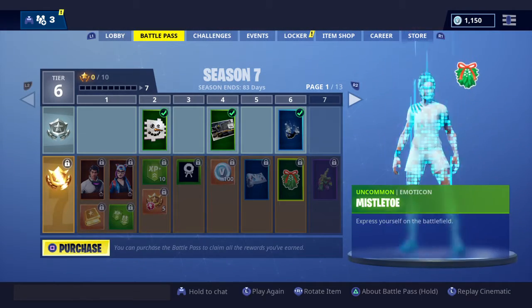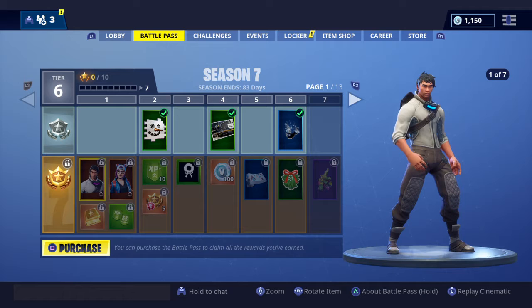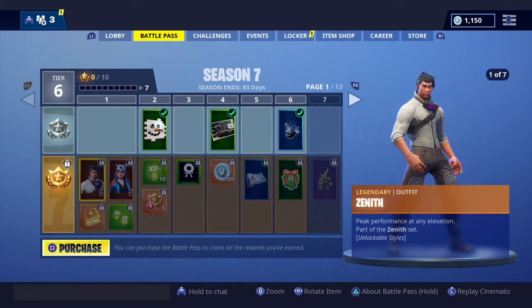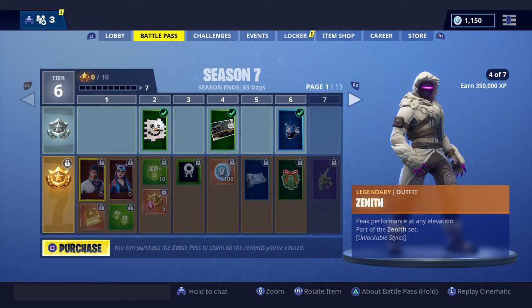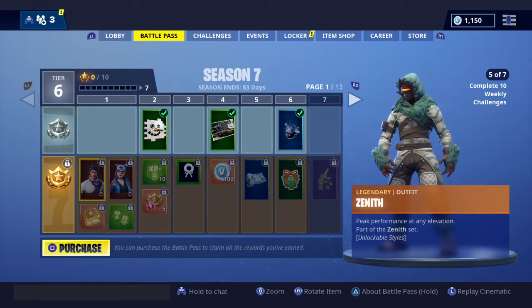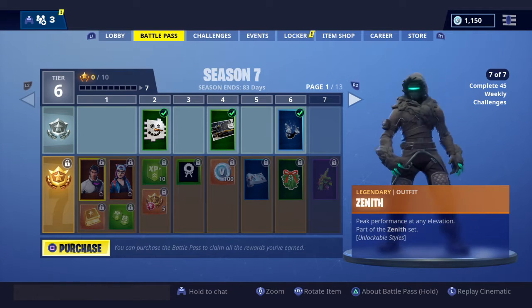Let's hop in the Battle Pass. The first skin of the Battle Pass is Zenith, with unlockable styles — 1 of 7, style 2, style 3. Oh crap, that looks sick. I like that skin. The black looks sick.